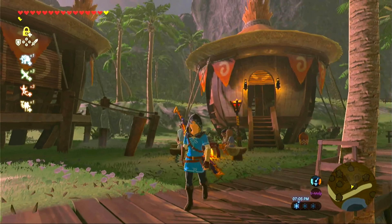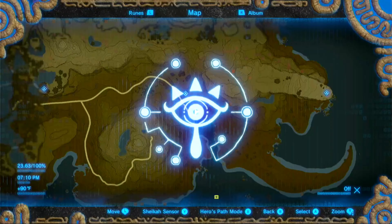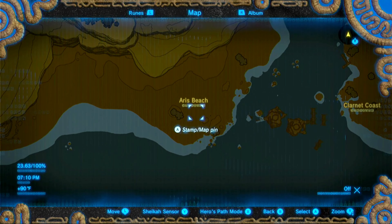Our objective now is to clear out the enemies on Aeris Beach, which is right down here — you can see it if you look at the map. Let's go ahead and make our way there.